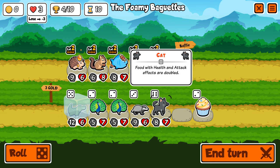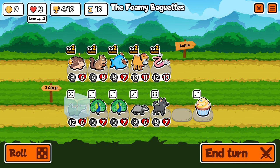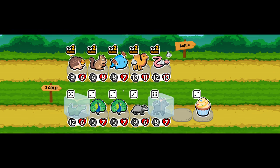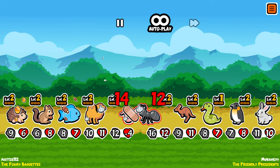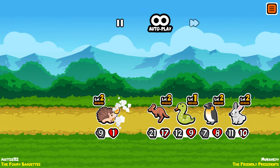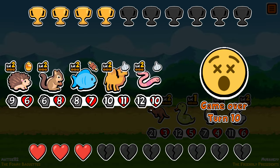A cat — if I get the cat, food with health and attack effects are doubled. Does that count? So like, assuming this will give plus six plus six. But if I feed it to the worm, do I also increase the power of the worm? I'm going to freeze it. We're out of money so we can't do anything about it. Next battle — 16/24. Not sure what I could have done better; I thought I had quite a strong build. Turn 10 again — thank you for watching, bye bye!